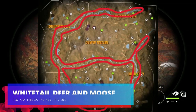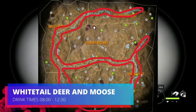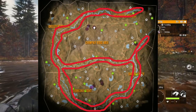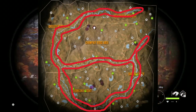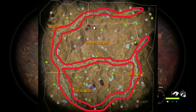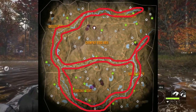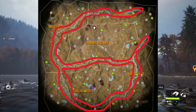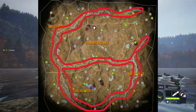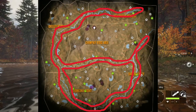Moving on to whitetail deer and moose — the reason I'm putting them together is that they drink at the same time, 8 to 12:30, and their zones overlap so much. The best place to do both is along the river going through the middle of the map. You'll notice there are a lot of single moose drink zones, which makes the great one grind harder because you're only getting a single moose — and that moose may even be a female, so it won't count toward your great one grind.